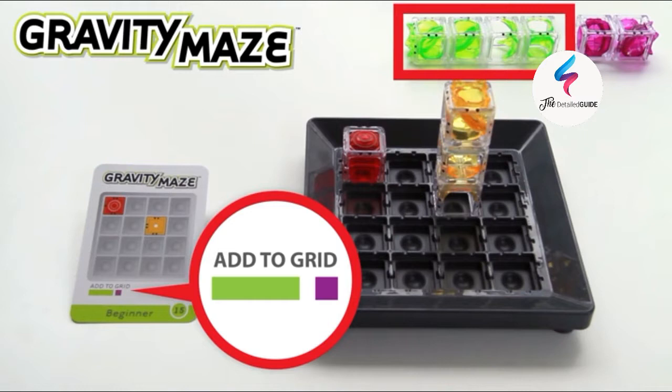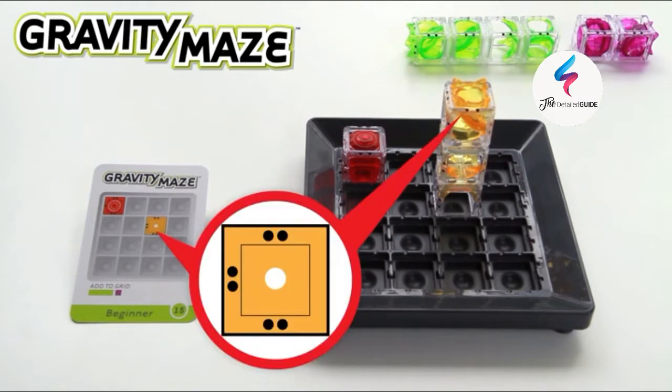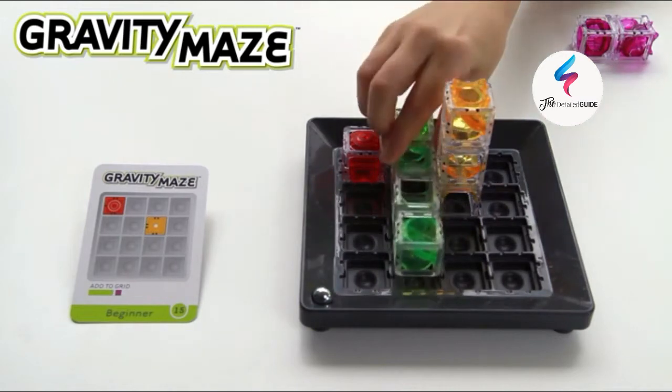Set aside the remaining towers — you won't need all of them for every challenge. Black dots on the towers show you the correct orientation for the towers. Towers can stand on their own, be stacked, or even laid on their side to create a maze.